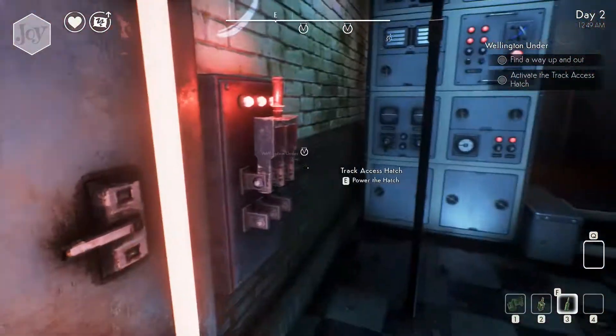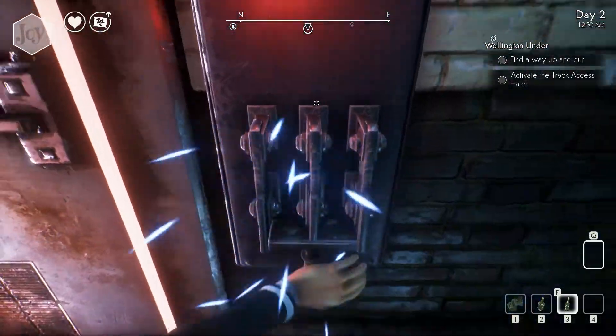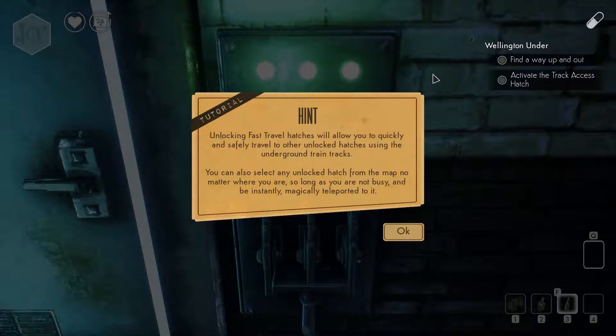Just try not to do anything too seedy with him, please. Track access hatch. Tutorial. Unlocking fast travel hatches will allow you to quickly and safely travel to other unlocked hatches using the underground train tracks.